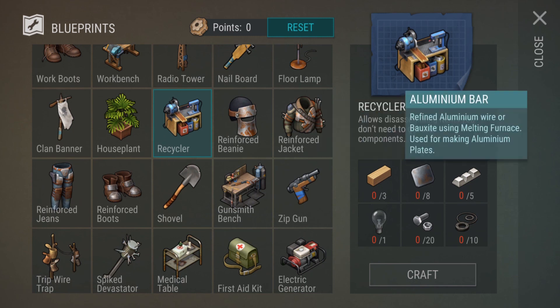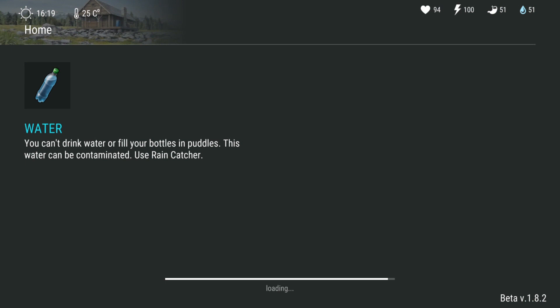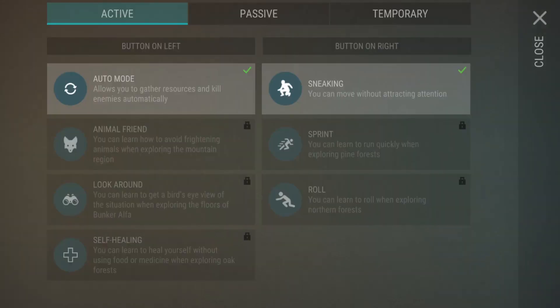So I can definitely make this recycling bench from what I have right now. Let's go ahead and make it. You have to click this up arrow and you can see these skills: sneaking and auto mode. These are the two default skills and I guess you can change them.